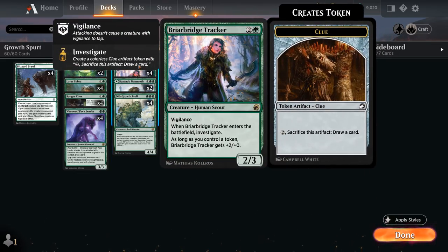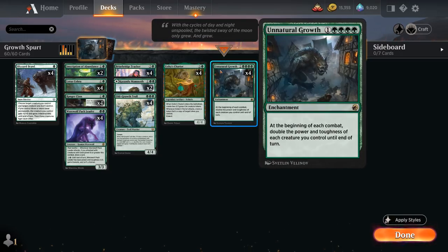Briarbridge Tracker is a 2/3 with Vigilance that when it enters lets us investigate, generating a Clue token which we can sacrifice for two mana to draw a card. As long as we control any sort of token, the Tracker gets +2/+0, so effectively a 4/3 with Vigilance — which also plays very well with our Unnatural Growth.